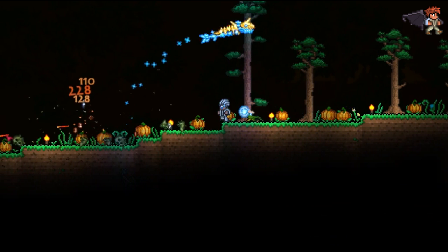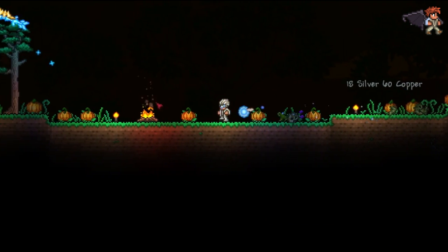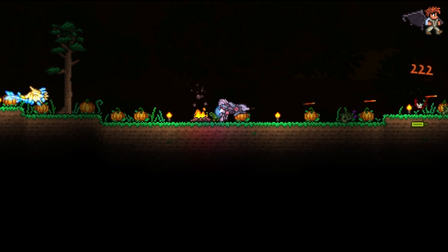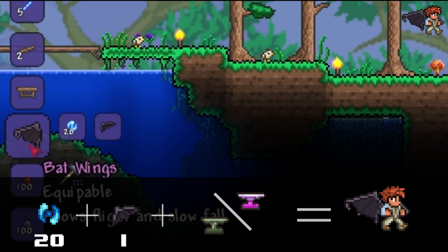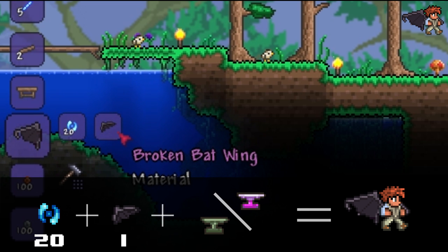If you want to honor the circus with style or fight as the dark knight, then you should get a hold of the bat wings. To create the bat wings, you simply need to kill vampires during a solar eclipse and get a hold of one of their bat wings, then combine it with 20 soul of light at an anvil. The solar eclipse is now a summonable event with a solar tablet.